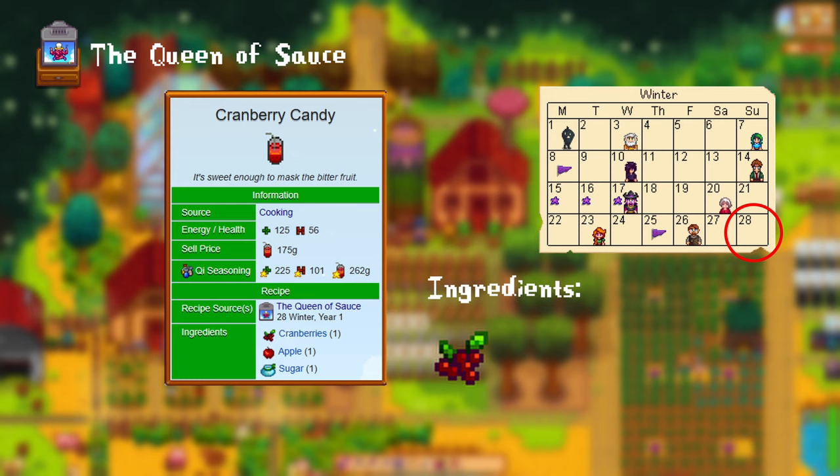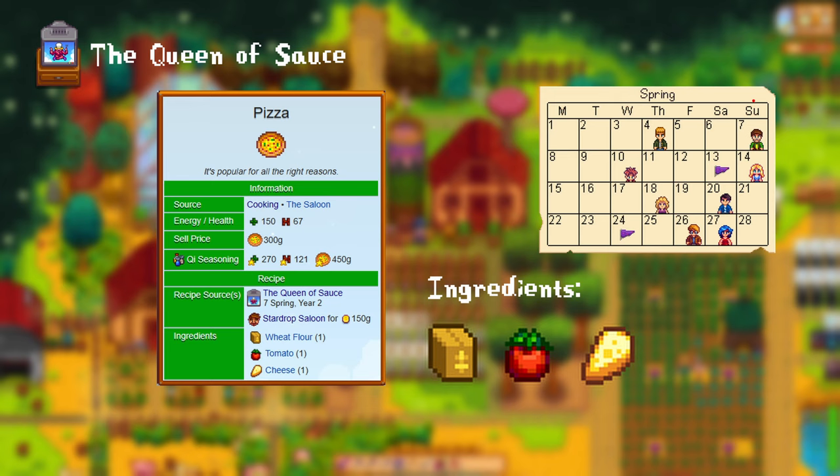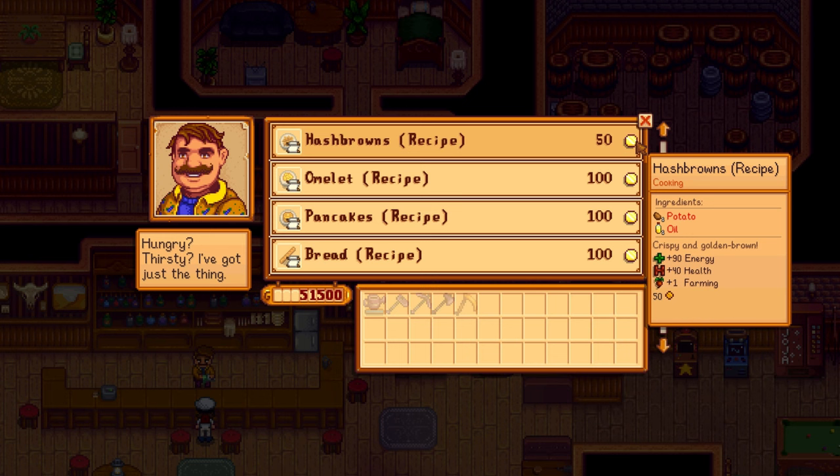Day 7 of Spring, Year 2: pizza. The pizza requires 1 wheat flour, 1 tomato, and 1 cheese. Additionally, this can be bought at the Star Drop Saloon for 150 gold. 14th of Spring, Year 2: hash browns. The hash browns require 1 potato and 1 oil. This also gives you a plus 1 buff on farming and can also be bought at the Star Drop Saloon for 50 gold.